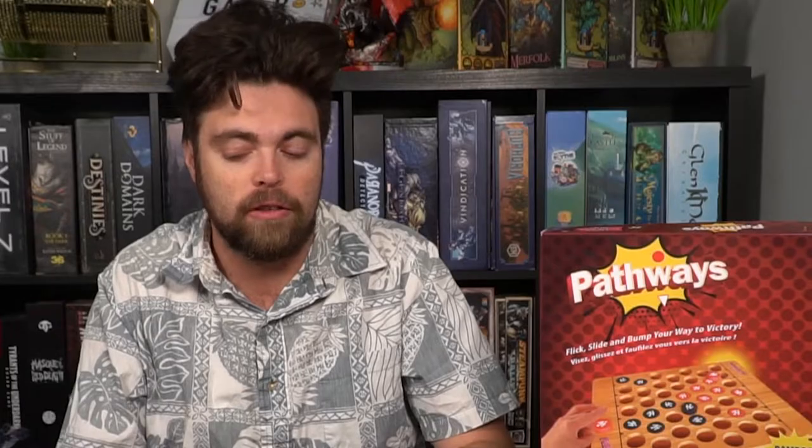I love the quality of Pathways. The discs are great and flick very well. You don't need any sand or powder to make them glide across the board — you simply flick and they go across with no problems. The different spaces on the board start off as a choice between scoring or creating a pathway, and you can develop your own strategy as you learn the different flicking methods.